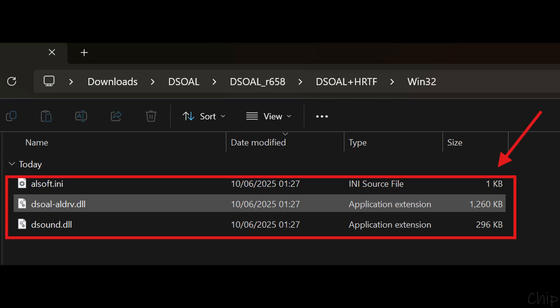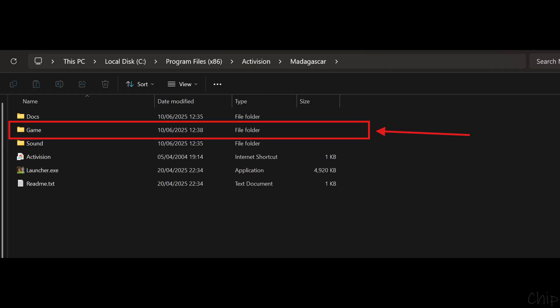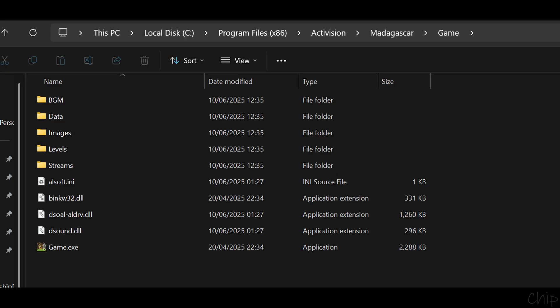Inside of here you will see three files called alsoft.ini, DSOAL, aldrv.dll, and sound.dll. You will now copy and paste these three files inside of the game folder of your game installation. It should be the same as the one in this screenshot. Now your game installation should look the same as mine in the screenshot you see now.